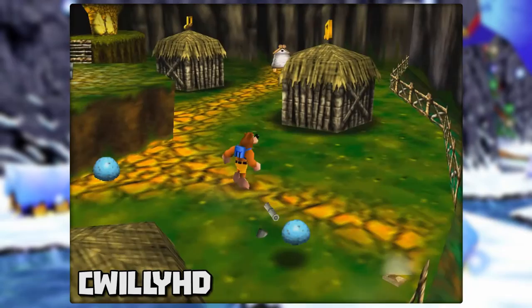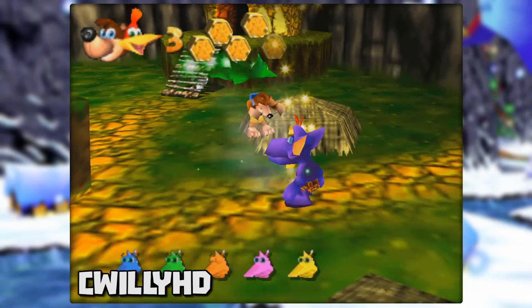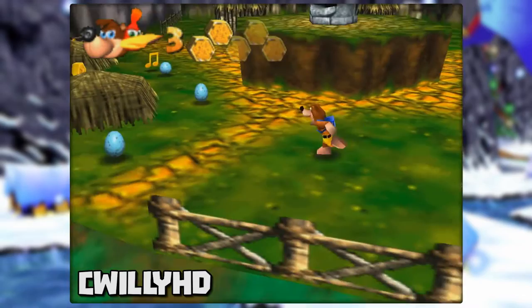Another way to skip a Jiggy Jig is by getting hit as you collect certain ones. For example, on Mumbo's Mountain, collect all the other Jinjos except the green one. Break the huts until it pops out and collect it. A Jiggy will spawn and you now need to lure a Grublin over to it. Once it's standing over top of the Jiggy, run into it. You'll collect it and get knocked back at the same time, cancelling the animation.